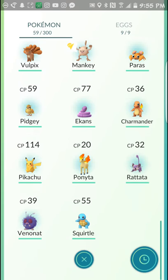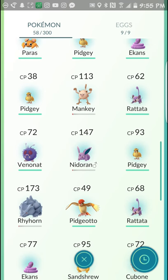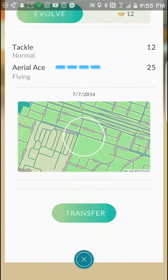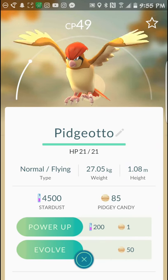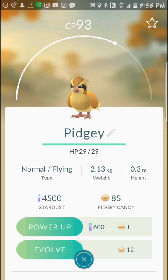I have a Nidoran that's CP 147. Now, I'm wondering if I have a Pidgey candy — yeah, I can level up my Pidgeotto with my Pidgey candy. So that's pretty cool. I picked up this Pidgeotto, and he's only CP 49. I'm probably going to take this Pidgey who's CP 93 and level him up.